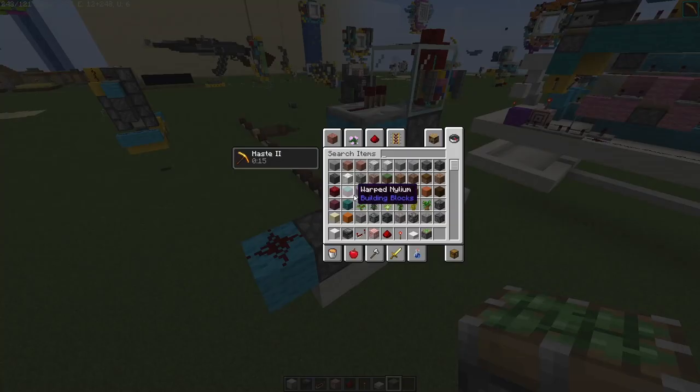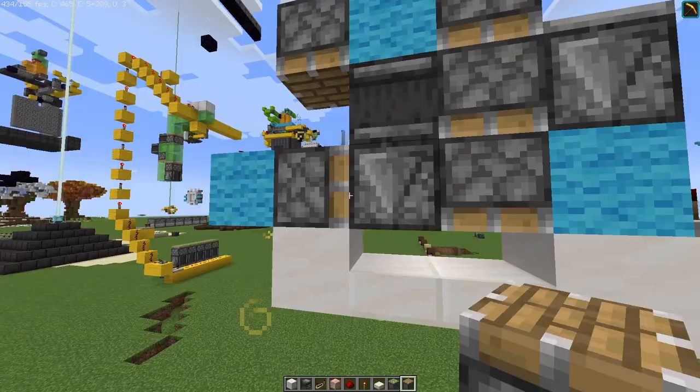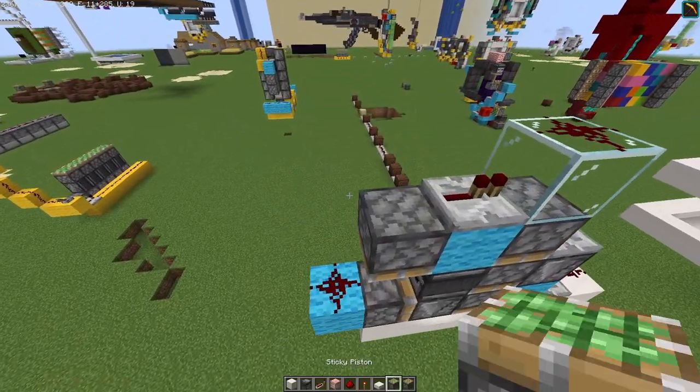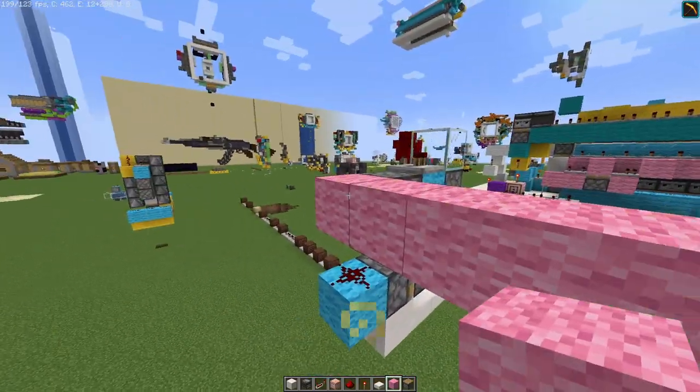So if we want to power this thing, we'll need to place a non-sticky piston here — or just a regular piston, if that's what you want to call it. So we'll want to place four blocks like this.